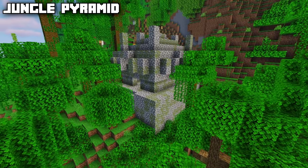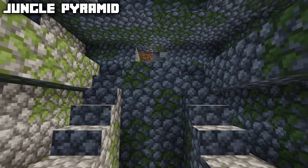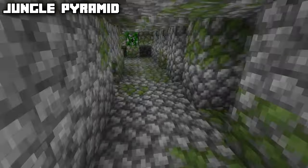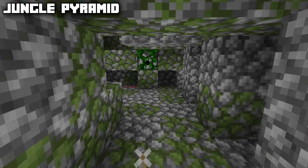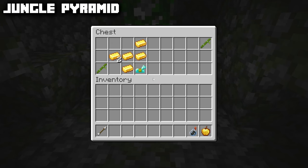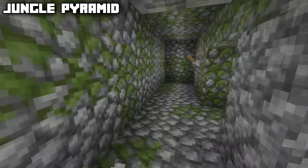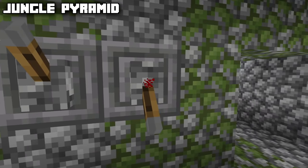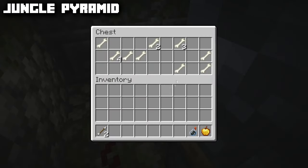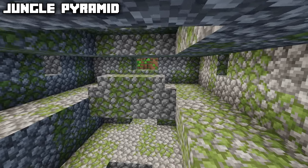Next we have the jungle pyramid, or jungle temple, which generates inside jungle biomes. Inside there are a couple of traps — heading down and to the left you'll find tripwire and a dispenser shooting arrows, and there's another one as well. There's some mediocre loot in the chests, but there's also a puzzle which, once solved, opens a room with another chest containing great loot. On the second floor there's pretty much nothing to be seen.